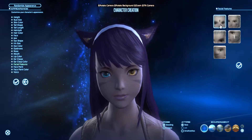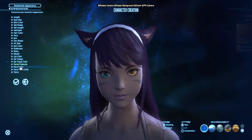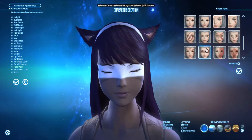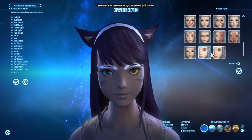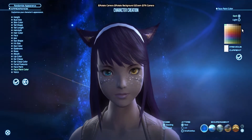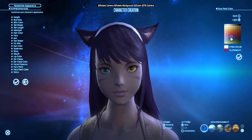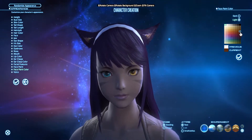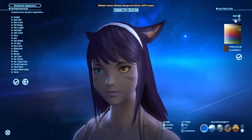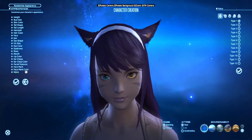For facial features, we're not going to give her a bandage or anything like that. What I am going to do is something I do for nearly all my characters because I really like it — we're going to give her face paint, which is actually freckles, in a subtle color. It looks good and it's subtle, but it adds character. Freckles are cute, so I like them.